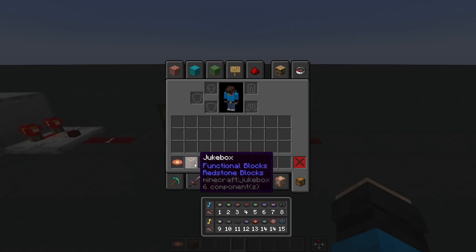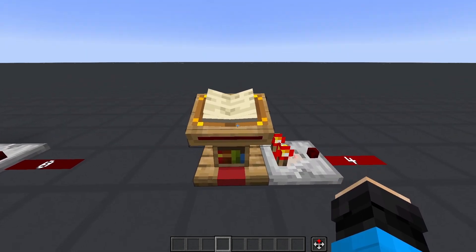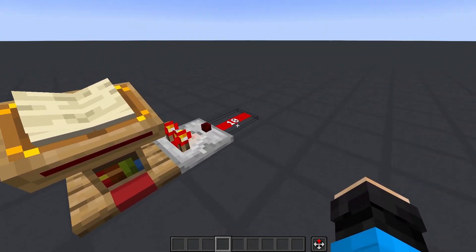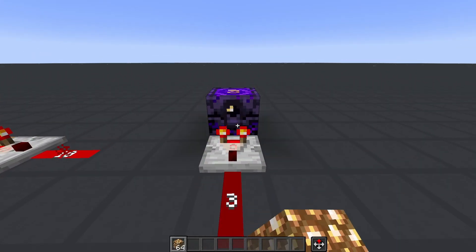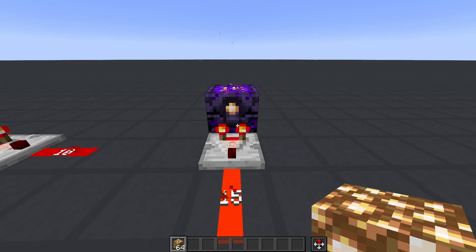Jukeboxes also give a comparator output depending on which disk was put in it. Lecterns use a formula based on page number — in most cases you'd just make a book with 15 pages, as each page gets its own matching power level. The charge level of respawn anchors can also be read, with values of 0, 3, 7, 11, and 15. Lastly, a comparator can be used to read the output of a sculk sensor when it detects a vibration.